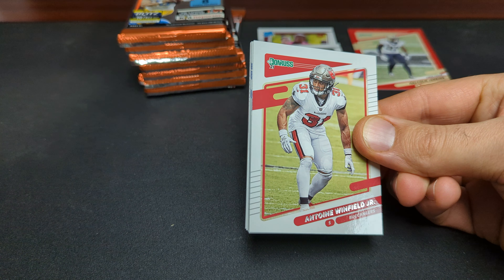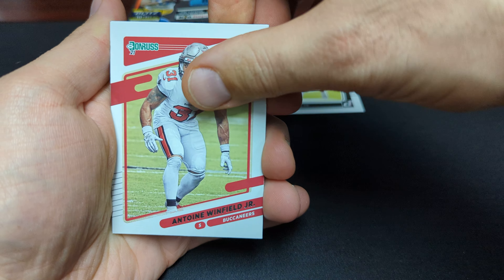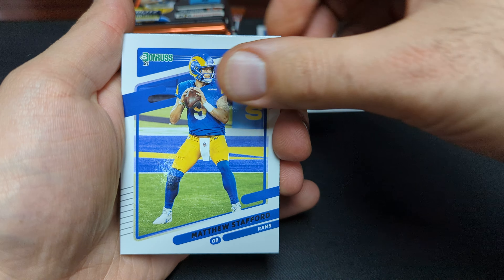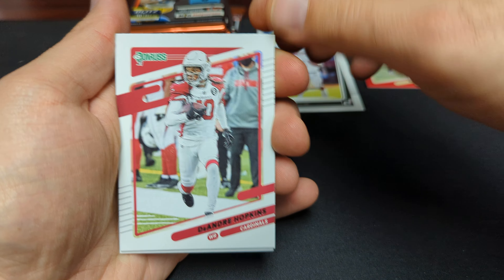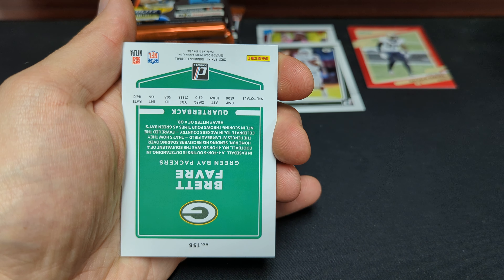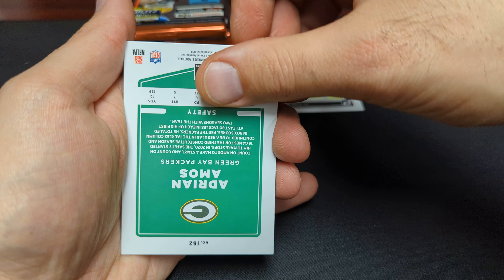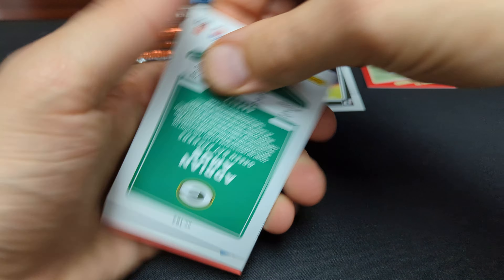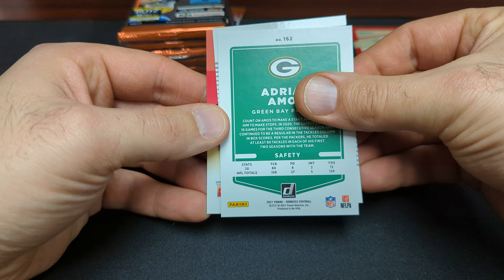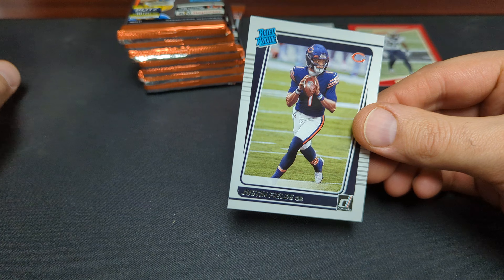It's definitely much harder to hit those red press proofs because you only get one per blaster. So we've got Antoine Winfield, Dalvin Cook, Matthew Stafford, DeAndre Hopkins, Mo Alley Cox, Brett Favre, Adrian Amos. And we've got a rated rookie — Justin Fields! So we've got our first quarterback. It's pretty cool.